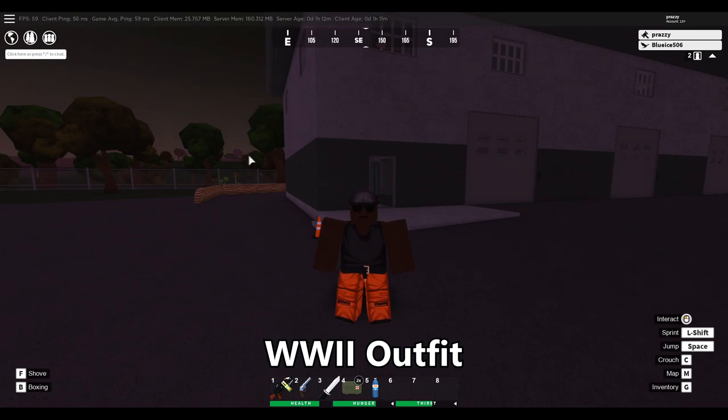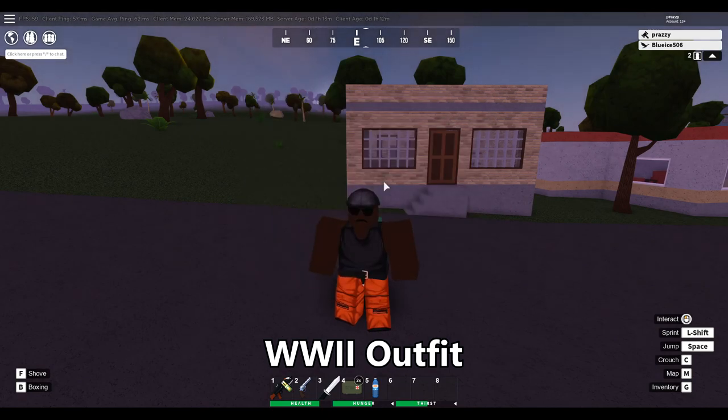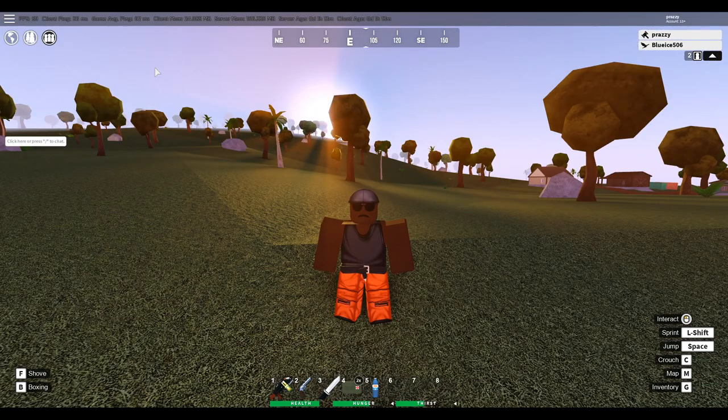The last rare outfit is going to be the World War 2 outfit, and it actually has two spawns. One of the spawns is right here at the military airfield at the warehouse — inside of this warehouse on the bottom shelf, you're going to find the outfit. The second spawn location is actually going to be in these gun stores — for example, this one is in Hastings and there's also one in Fairview. Inside the store, on this shelf right here, you can find the outfit.